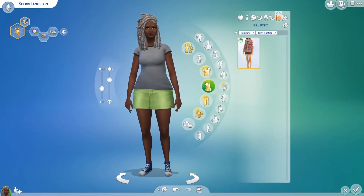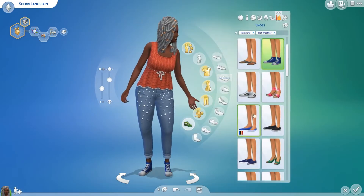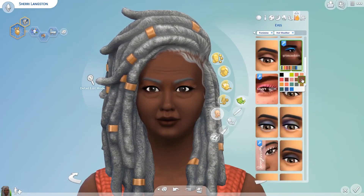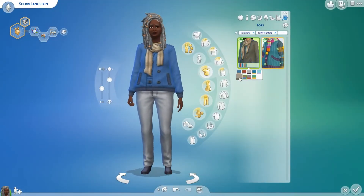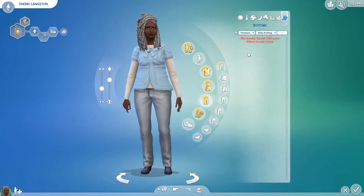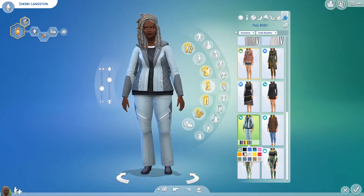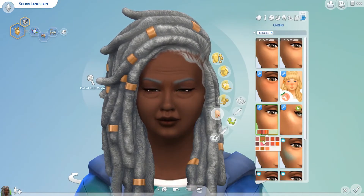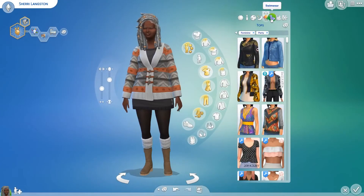I didn't have a strong specific inspiration — I was just using the stuff that came in the pack and seeing what I could make. I also started creating her husband Harold, who comes in a little bit later in this video. Harold is an interesting sim too. I kind of based him off my grandpa, even though he doesn't look anything like my grandpa, but I based his outfits on what my grandpa would probably wear, since he's honestly the only older person I really know.